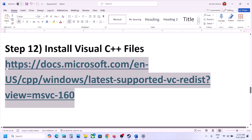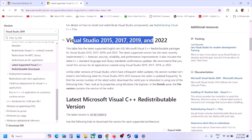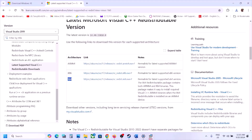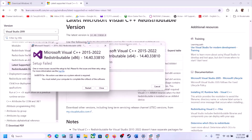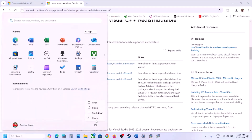The next step is to install the Visual C++ redistributable files. Copy the link from the video description, open it in a browser — it will take you to the Microsoft website. Scroll down to find Visual Studio 2015, 2017, 2019, and 2022 redistributables. Download the x86 version and run the EXE file — if you see Repair, click Repair; if you see Install, click Install. Then download and run the x64 version the same way. Once both are installed, restart your computer and launch the game.